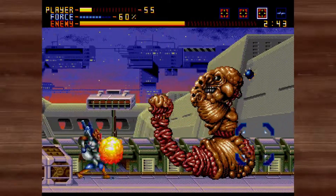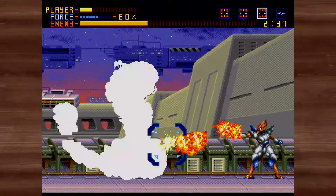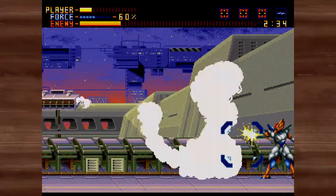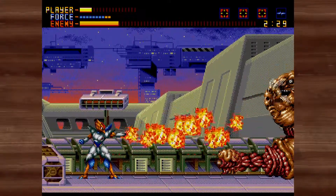Players can also counter projectiles by pressing the shoot button twice in succession. If the counter is successful, a health object is rewarded to the player to collect. There are some more moves available as well, which include hovering in place, switching planes from ground to ceiling, and teleportation across the screen.